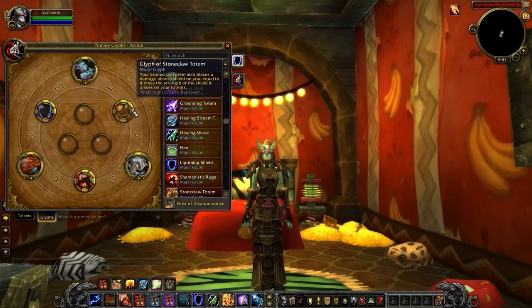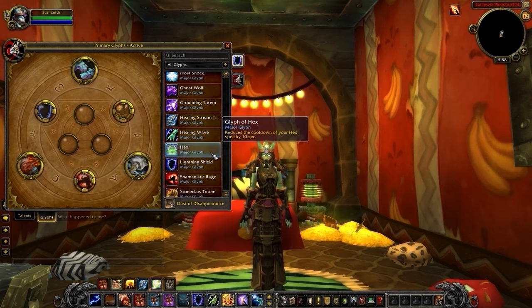Glyph of Stoneclaw is crucial for your survival, as it gives you a damage absorb when you drop this totem. If you're playing with a Restoration Shaman, you should drop Glyph of Lightning Shield. You can only have one shield active, and Earth Shield takes priority. In these cases, pick up Glyph of Hex, which reduces the cooldown of this ability by 10 seconds.